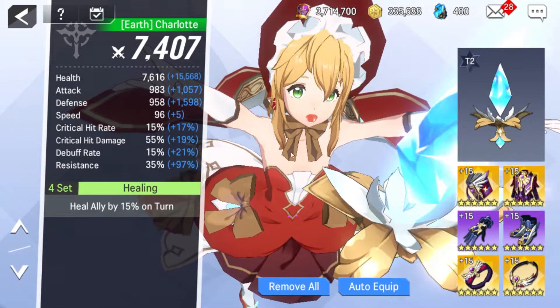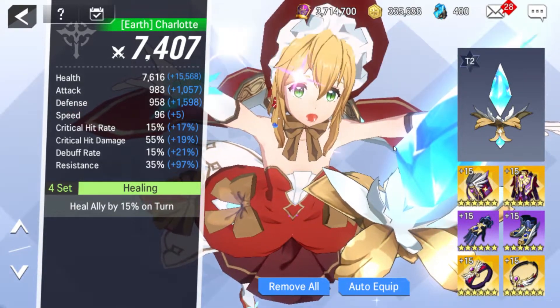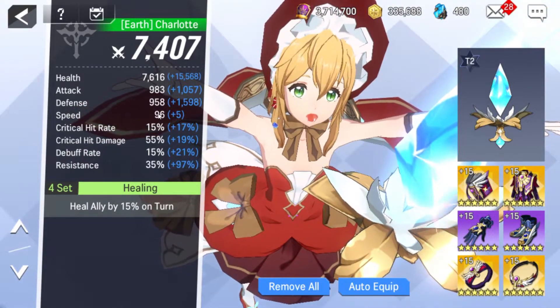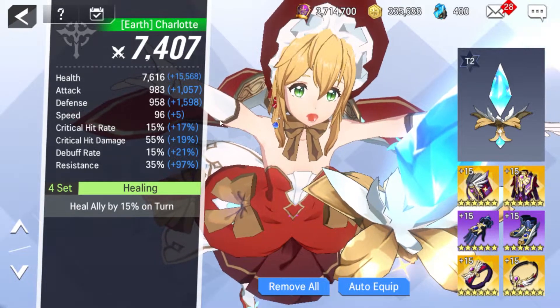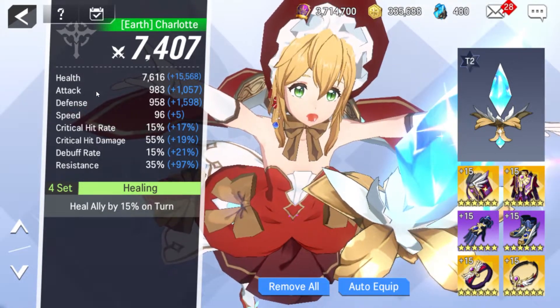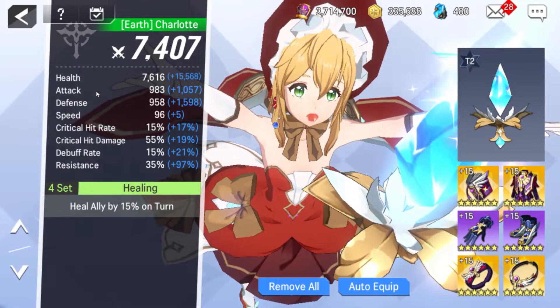Speed would honestly be another good ring or necklace stat to make her take actions faster, especially considering her speed is quite low to start off. Obviously you can splash in more health here if needed. With this setup she's going to be quite durable, very hard to kill, and is going to provide very useful shields and heals to the entire team.